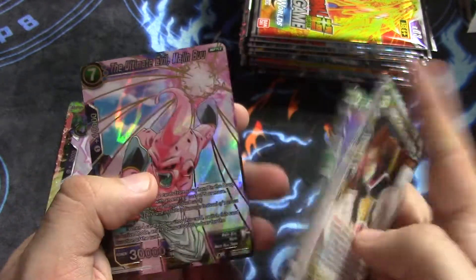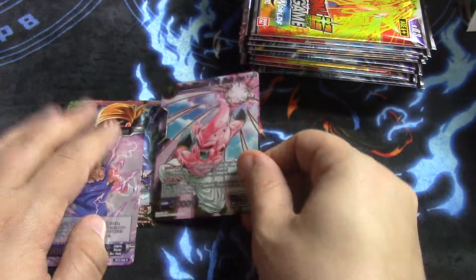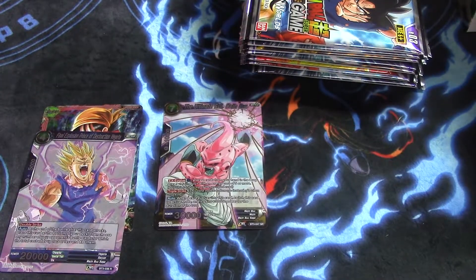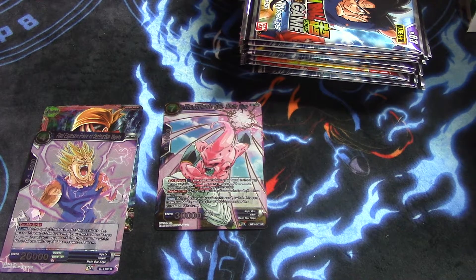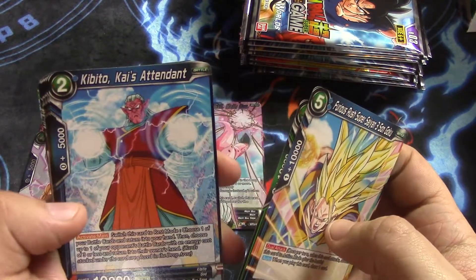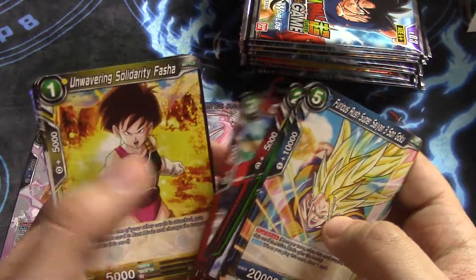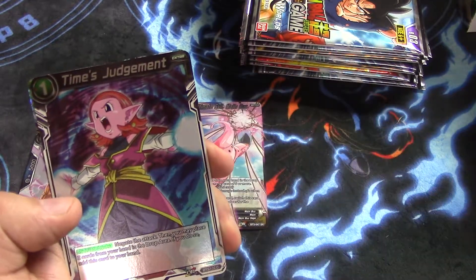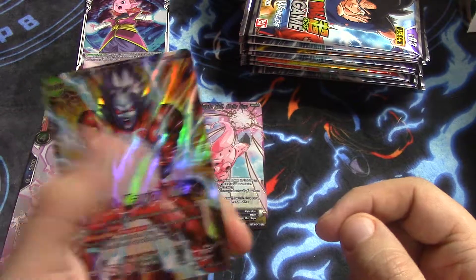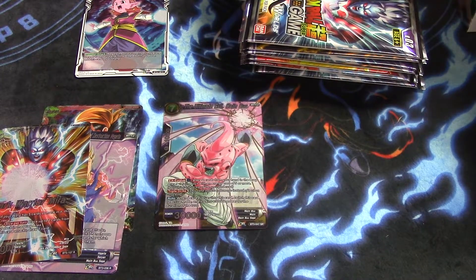I'm excited, I'm happy about this. Nice — The Ultimate Evil Majin Buu for a super rare. How do my boxes all look the same? I think we only need two, maybe three of this card, so hopefully we get better. I still need my Caulifla, so I'm hoping in these other three boxes I get Caulifla. And we got a Times Judgment foil and Dark Warrior Mira.